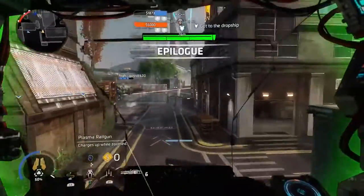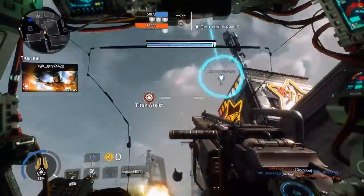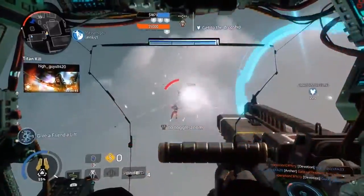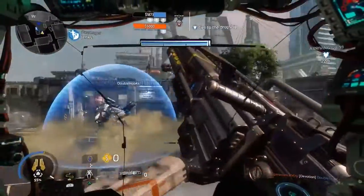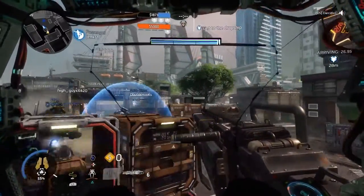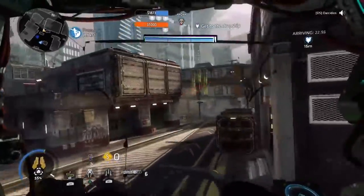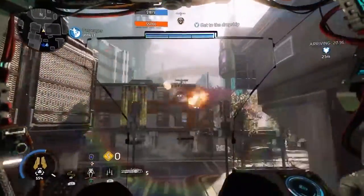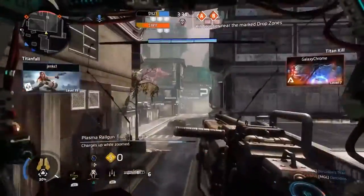First I'm going to talk about the primary weapon for this Titan, which is the Plasma Railgun. This weapon is sort of like a six-shot sniper, and it ends up doing more damage the longer you're zoomed. So this Titan is actually very good for long range, just getting shots into people, picking people off slowly, especially in Last Titan Standing — you want to weaken those Titans a lot before they can even get close to you.